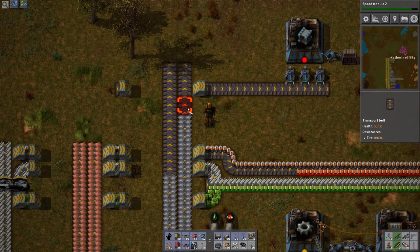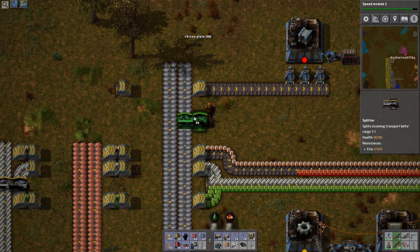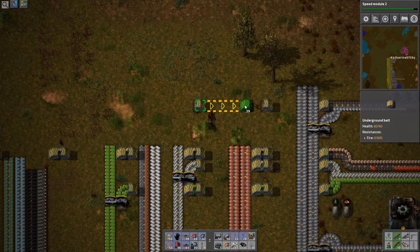Okay, so iron — iron can even be here. And then blue squares are going to come in from the top side.